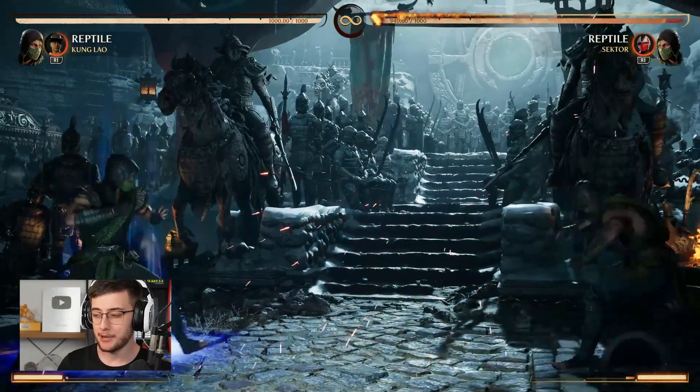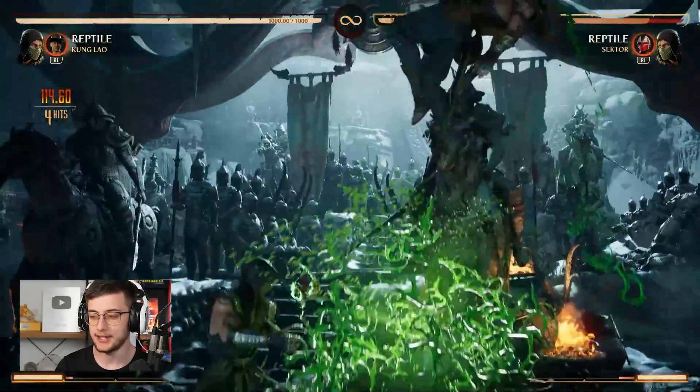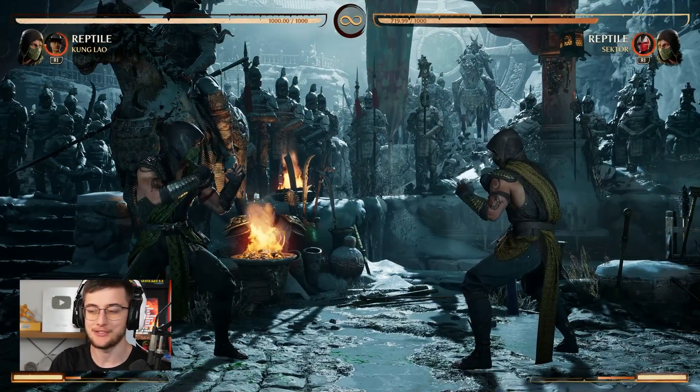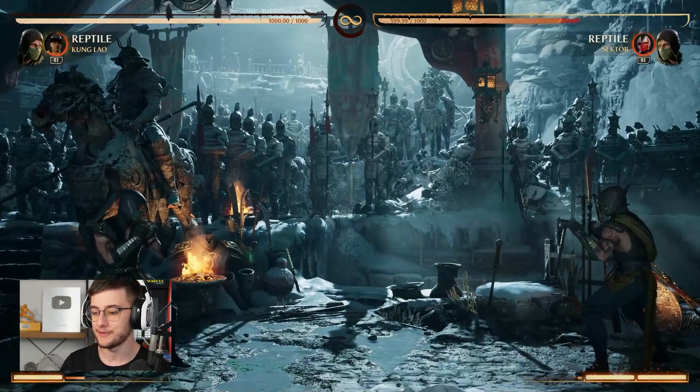The last move for this cameo is the Buzzsaw, which I actually think is pretty decent. It's a very fast low. The best way this move will be used is for setups — just to give you the idea of the setup potential. I think Buzzsaw is also a decent move overall. I haven't even played against one Kung Lao cameo player yet, so hopefully this video changes that.